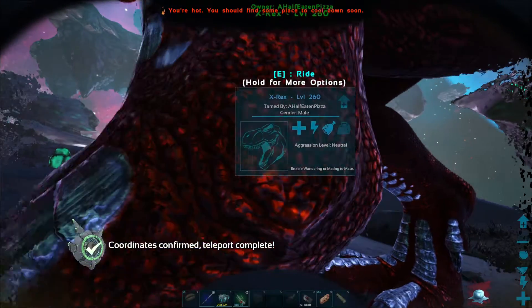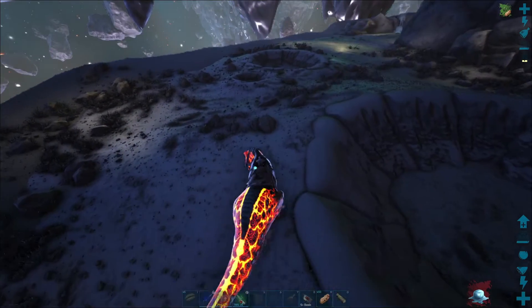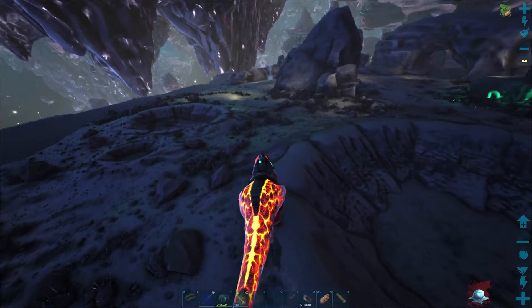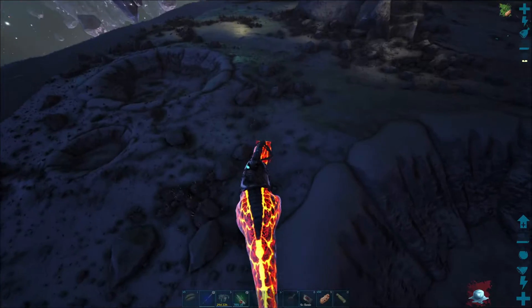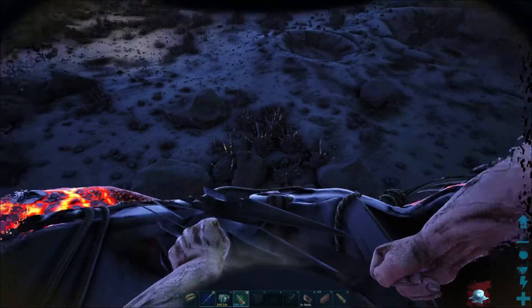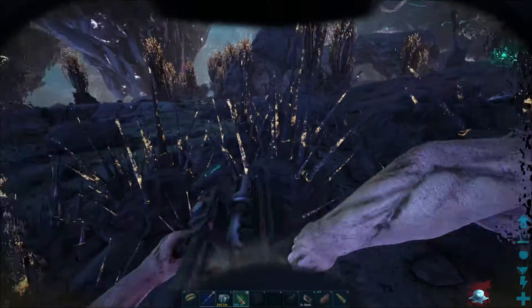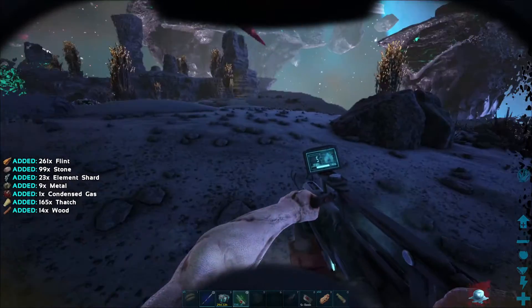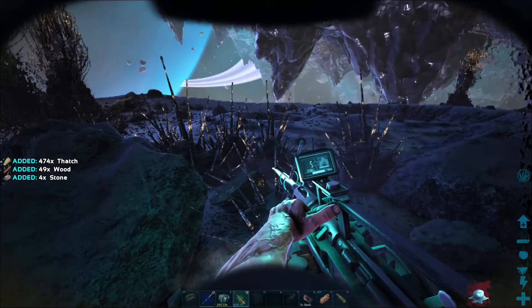Coordinates confirmed, teleport complete. Alright, here we go — we have arrived in the lunar biome! Luckily nothing's really attacking us yet. I do want to try to figure out what all the different rocks do. I'm wondering what the spiky ones give — okay, they give element! Cool, I definitely want some of that element.